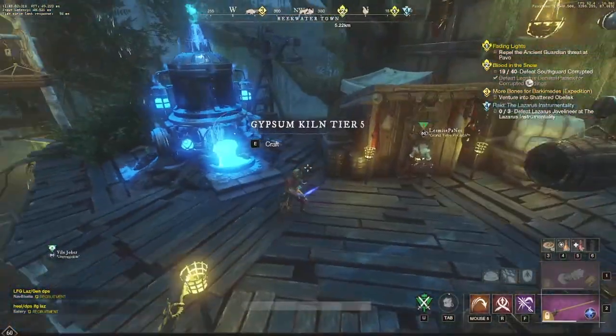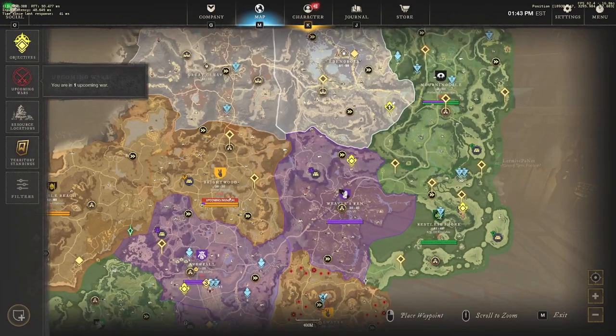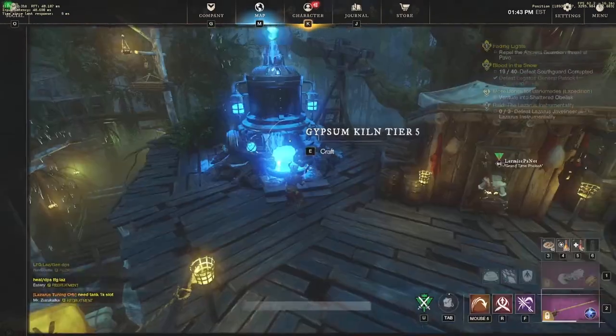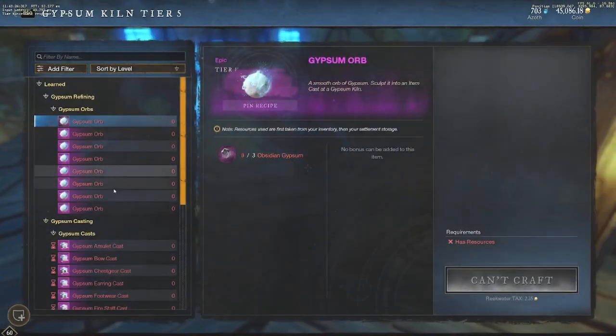You can see here I'm by the Gypsum Kiln Tier 5 — it's in every level 60-plus zone. I think it's Reekwater, Eden Grove has one for sure, and a bunch of other zones. The first thing I do every day is Expeditions. The first bonus you get from an Expedition is a Gypsum Orb — specifically the Sapphire Gypsum. You get one every time you kill a level 60-plus Expedition boss.